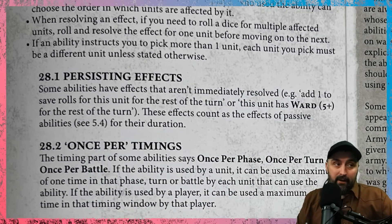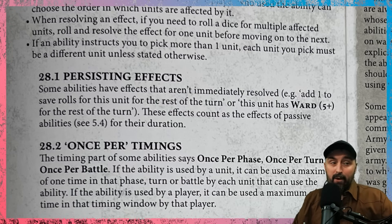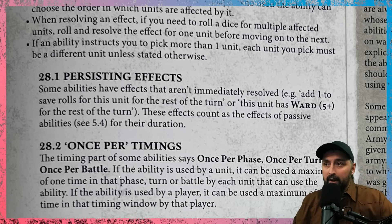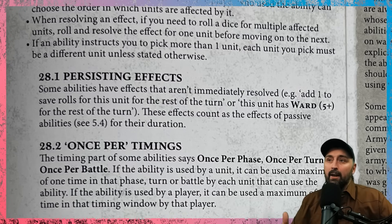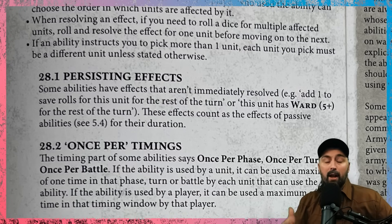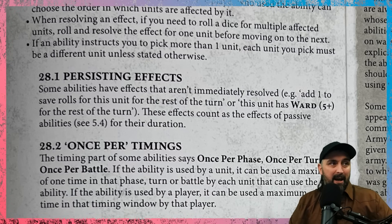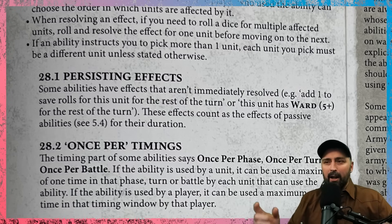Some abilities have persisting effects — for example, 'add one to save rolls for this unit for the rest of the turn' or 'this unit has a 5+ ward save for the rest of the turn.' These count as effects of passive abilities for their duration, essentially becoming a passive applied to the unit until the stated end condition.